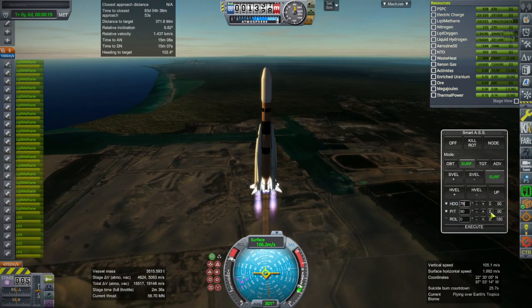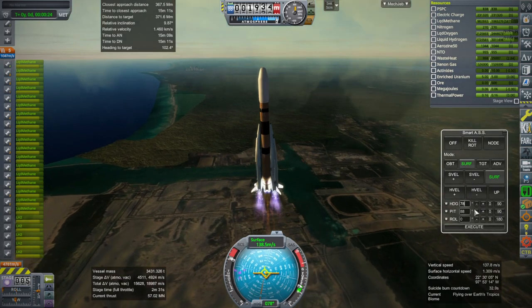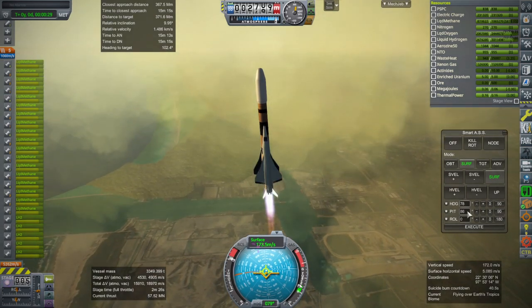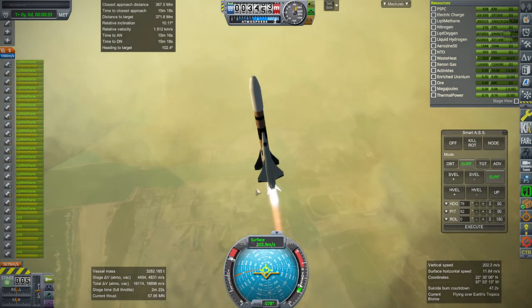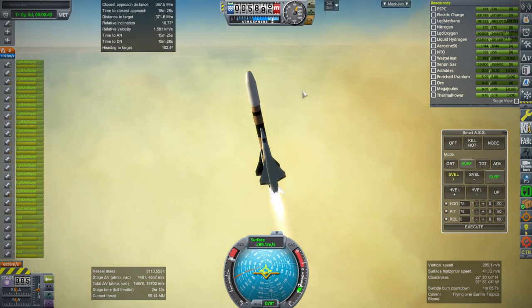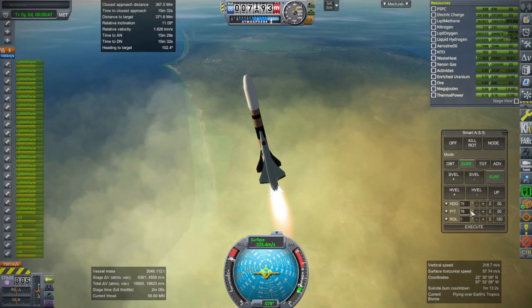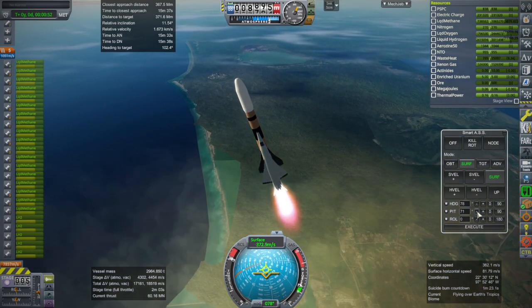78 degrees, and roll zero. Every time I swear, the terrain clips more and more into the Tampico scenery — it always changes. Every single launch it's like different. Mostly it's the Tampico terrain scenery, even though we can't see it right here. It's like it's sinking. You can see the default terrain is definitely superseding it quite a lot.